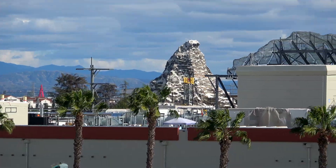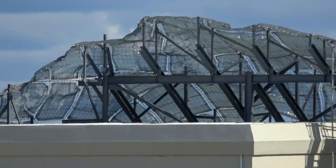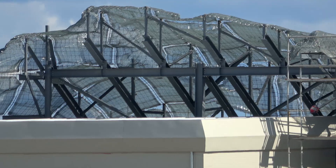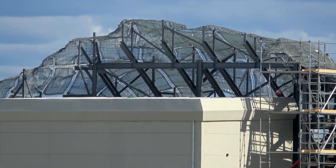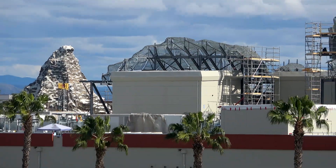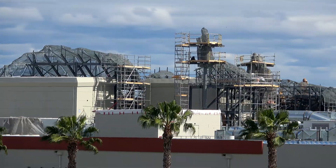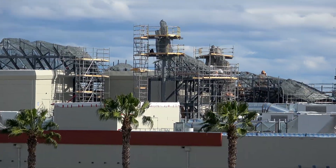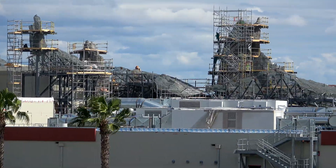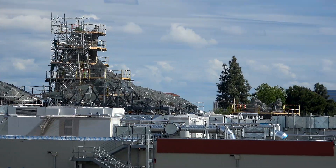Let's scan the rooftop again. This thing doesn't look like much here — it's still very transparent, just meshy looking. But if you look at it from the other side, which we will when we're on the Rivers of America, it looks like you're at Yosemite. Very convincing rockwork being formed there, which we'll see in a little bit.